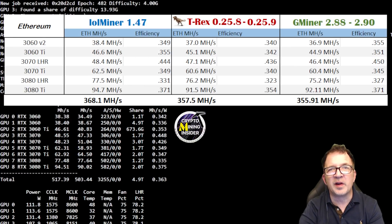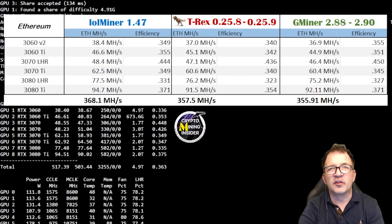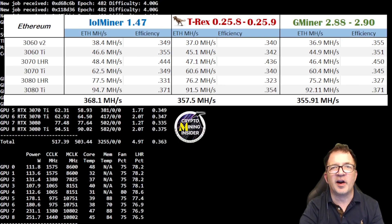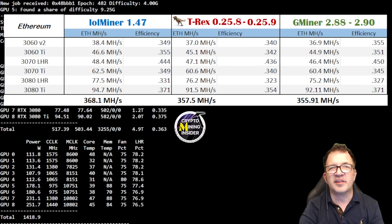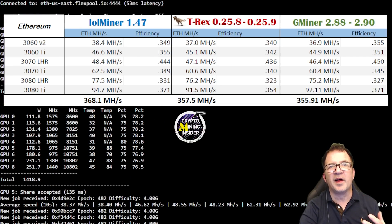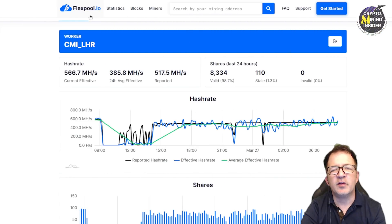lolMiner 1.47 gave me the highest hash rate I've ever seen on LHR miners, with efficiency as good as all the other miners. This is a breakthrough — a huge jump forward. We're getting higher hash rates out of our LHR cards and the sky is the limit. It's really exciting to see the first meaningful step forward in quite a while with these LHR miners.